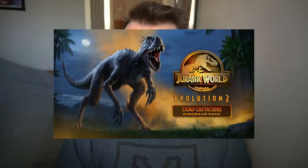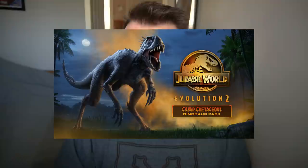There have been suggestions already that Evolution 2 might be aiming a little bit higher, aiming for around 10 or so DLCs. We've had two of those already — the Early Cretaceous pack first, and just earlier this month, the Camp Cretaceous dinosaur pack. Does that mean we have eight more DLCs left to go? That would be quite a nice long support for the game. Given the high quality of the free updates so far, it looks like the future of the game is very healthy and there's a lot of exciting things still to come.